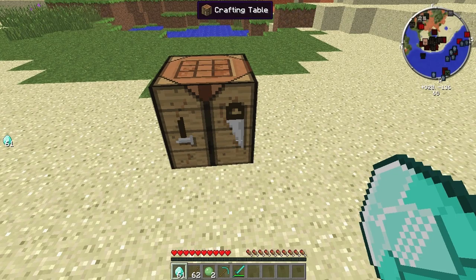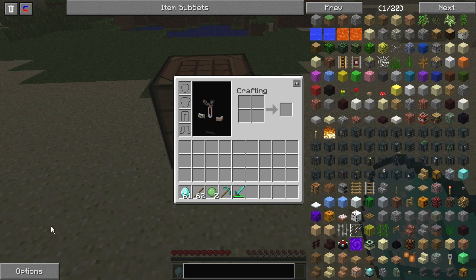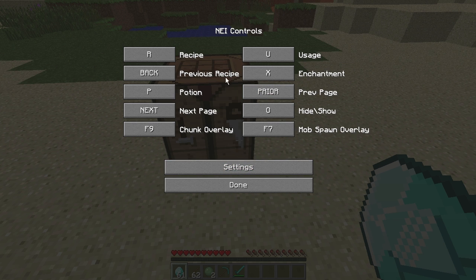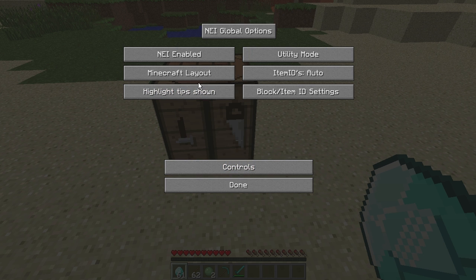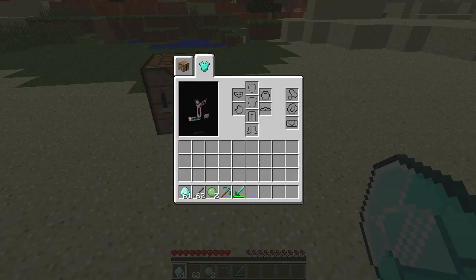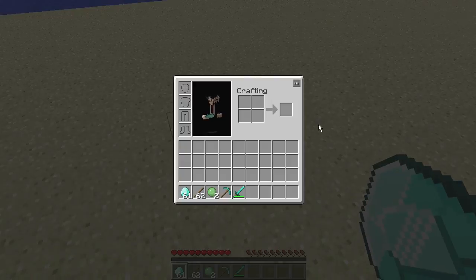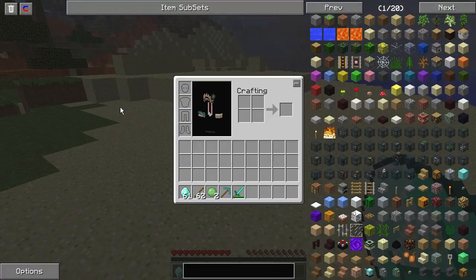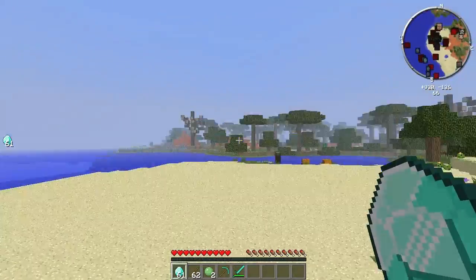That is all there is for the basic settings. The more advanced options are for people doing custom mod packs and putting mods together — I'm not going to get into that today, but you can look into it another time. That covers the basic control stuff. One last important tip: if at any point your NEI interface disappears and you think it's gone, don't panic — just hit the letter O and you'll have it back. That's all there is to it.